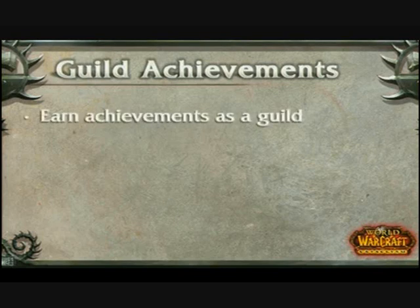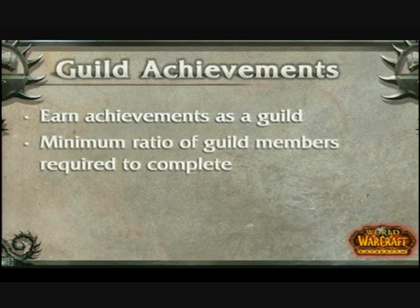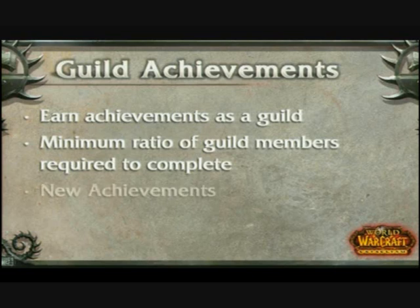Guild achievements - this expands the achievement system to really support the idea of doing something great in the game with your friends. We're going to have a ratio, shooting for about 75%. So in a 25-person raid, as long as you have 20 players from your guild, you would earn those achievements. We're planning to do new achievements for this system, as well as go back and take some achievements from existing dungeons and raids and make them into guild achievements. For something like Ulduar with over 50 achievements, we'd probably take four or five total - usually for clearing a whole section of the dungeon. We're not going to go back and turn everything into a guild achievement.